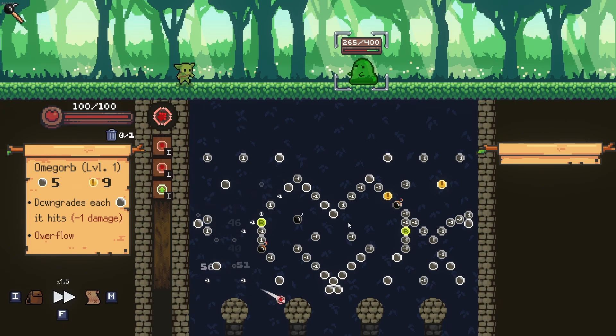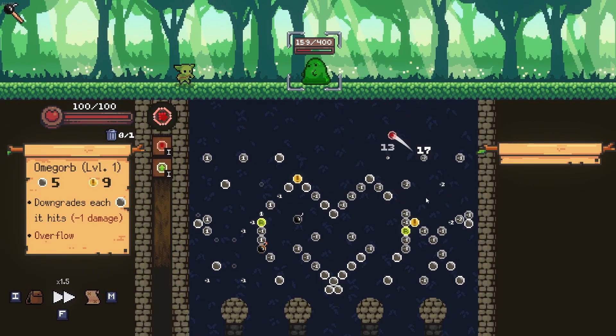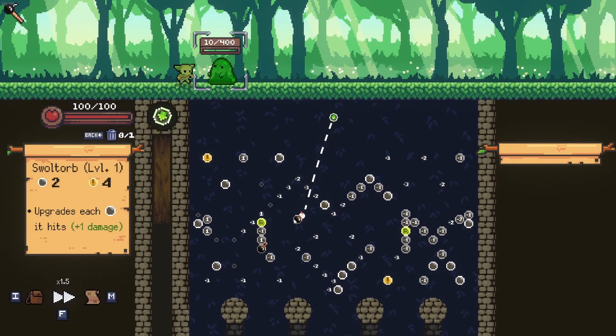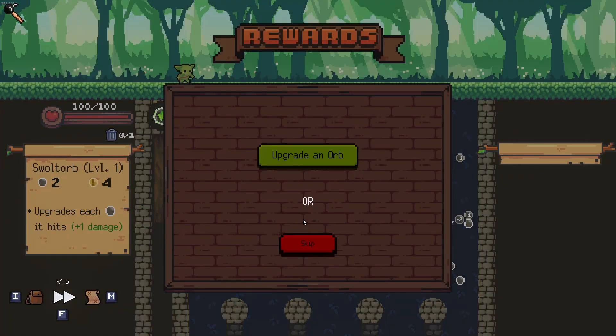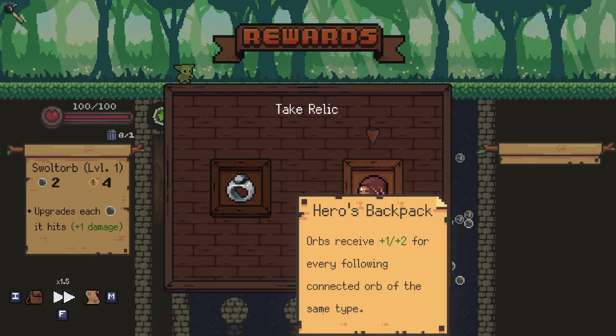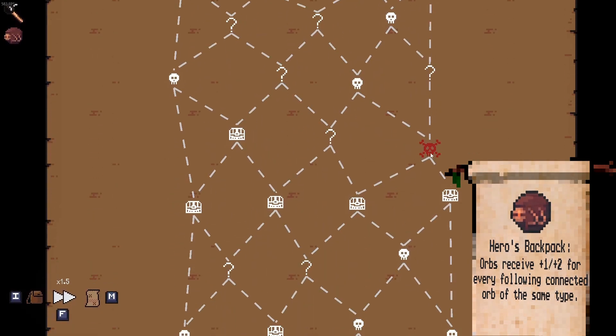Let me know if you guys like rainy weather too — I'm curious to see who else enjoys the rain. Let's see if we get some bombs, because if we don't, things could be a little precarious. There we go — at least we cleaned out the board. Hopefully we get some refreshes, maybe some more bombs. Try to open up a pathway so I can get that refresh. We just need that bomb and we're solid. Leave a comment — what is your favorite weather: rain, sun, anything?